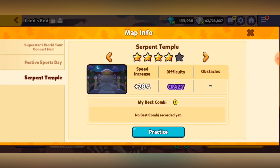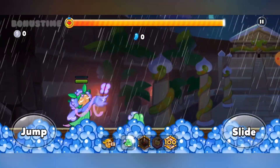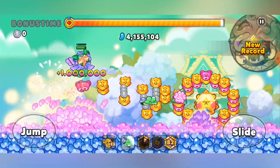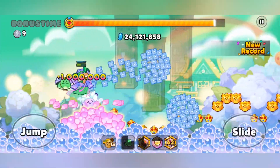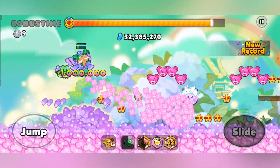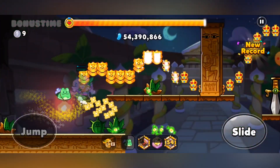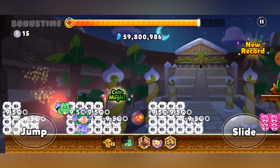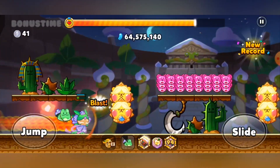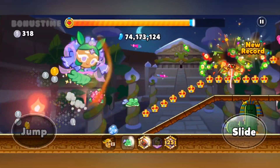Let's go ahead and get started with a 1-star basic Serpent Temple. I don't expect anything too crazy here, but I need to relish in this because I know later on I'm going to have to run a 4-star with 20% speed increase and crazy mode — and I'm probably going to vomit. So get your barf bags ready because I'm probably going to need it.